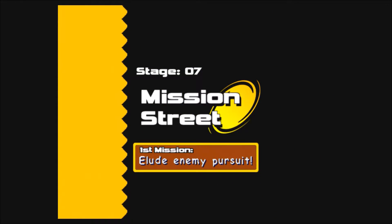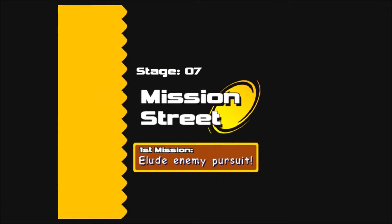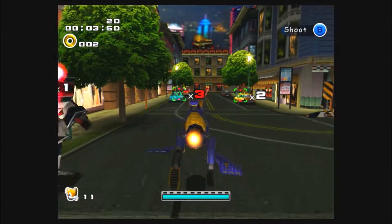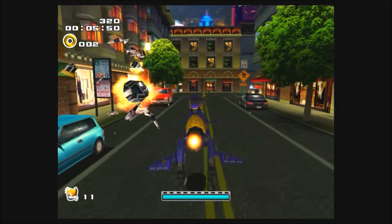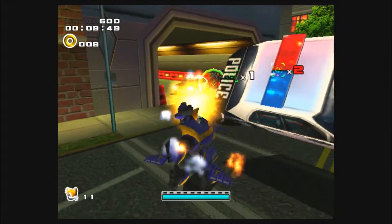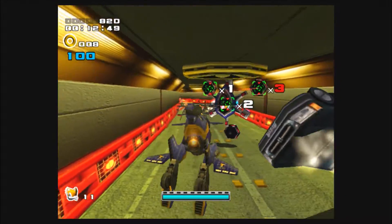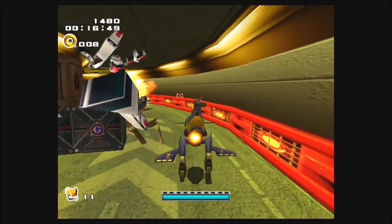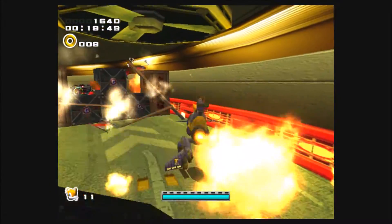As you just saw there, the military is after us all over again, just like at the beginning of this game. At least it leads into one of my favorite stages in this game, which is Mission Street. This is definitely one of my favorite Tails stages, because it's just fun. I love the music that plays during this mission — hands down, this is my favorite song in this whole entire game. Mission Street's theme, for me, has beaten City Escape, Skate, Free Boards, and Live and Learn.